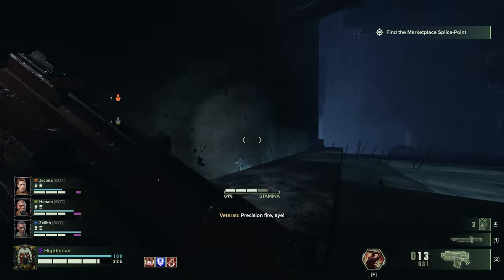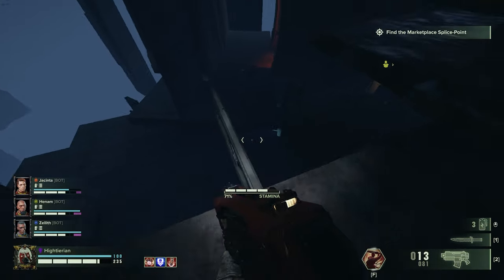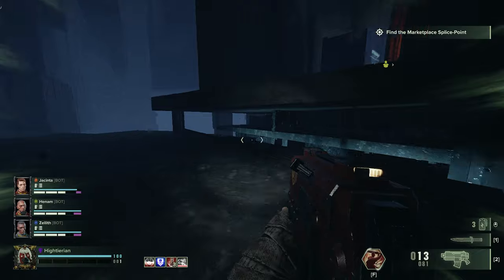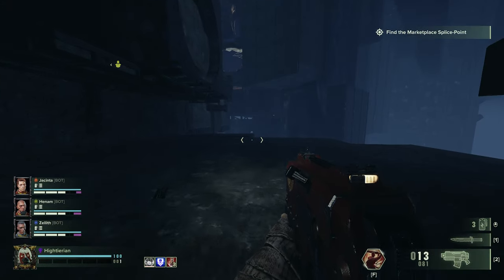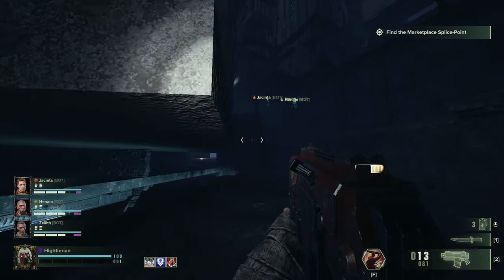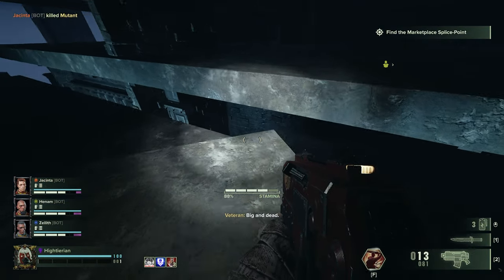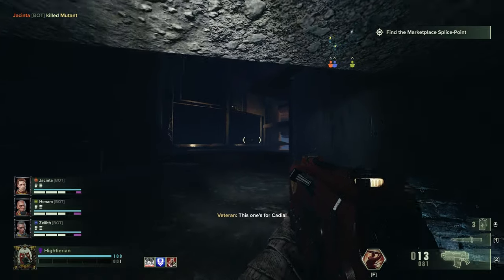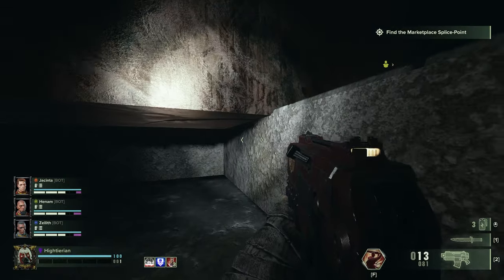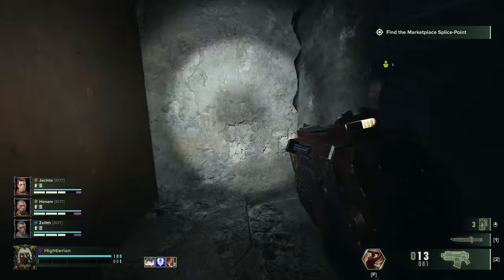Yeah, there's no elevation. This is an invisible wall. Okay, let's see if I can... Nope. Okay, well there goes all my health. Maybe with this I might be able to get up. Nope. Let's see if I go up here. Okay, we're making progress.